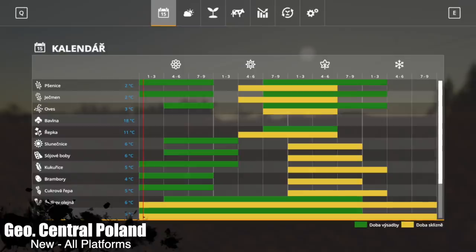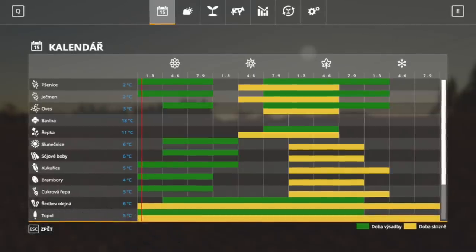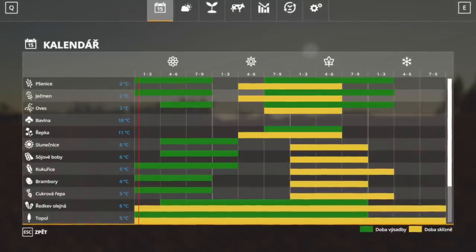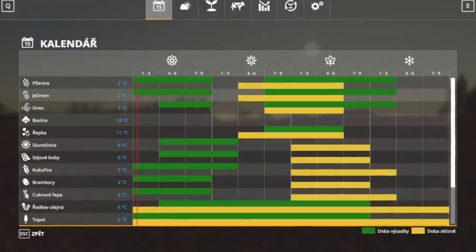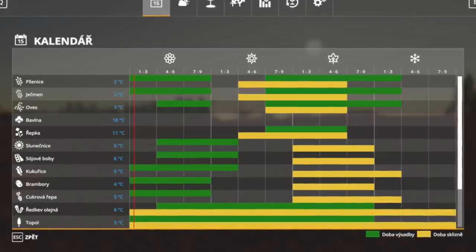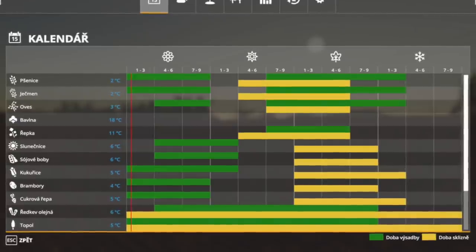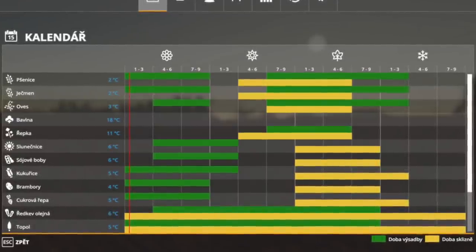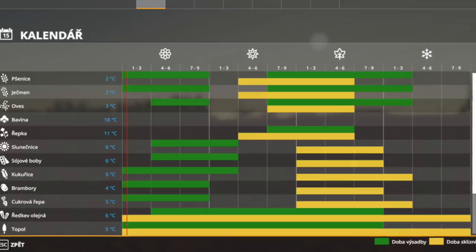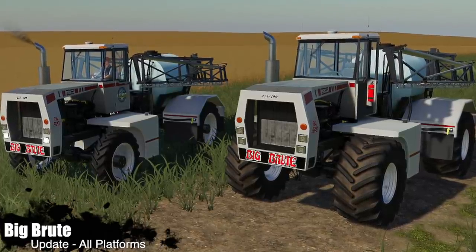Your last new mod for all platforms is a Seasons Geo for Central Poland — weather and vegetation periods for central Poland. Weather data comes from the city of Łódź. Crops include wheat, barley, oats, canola, sunflower, soybeans, corn, potatoes, and sugar beets — no cotton or sugar cane. Plant in spring, harvest in fall, and replant cereal crops in fall to overwinter.